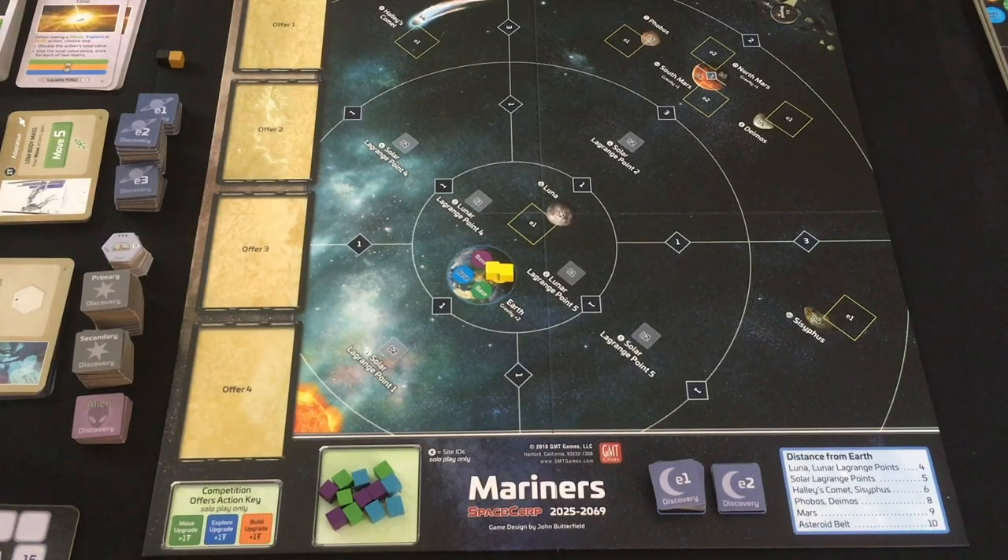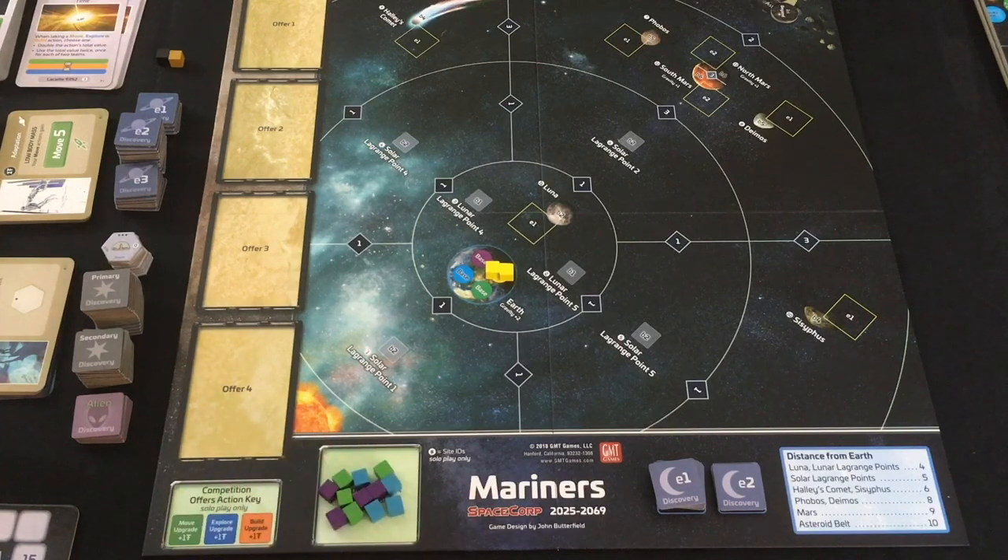For setup, I'm just going to show you how to set up the Mariners — the first era when you're just going through the inner solar system. But in the playthrough, you'll see the other eras and how to set them up. Mostly it's the same kind of rules. For the board itself, you're going to take the four teams in the other three player colors — so 12 teams in total — and put them down here.